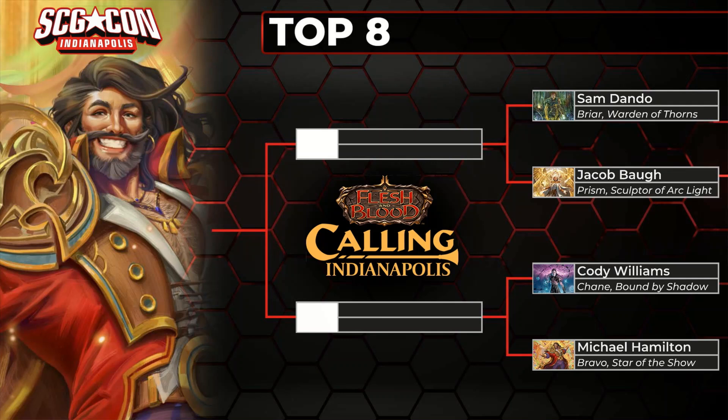We saw what Briar can do against a Prism strategy and just how it can absolutely steamroll when it needs to. And then there's that matchup we're watching down there — that's Cody Williams versus Michael Hamilton, Bravo versus Chain.